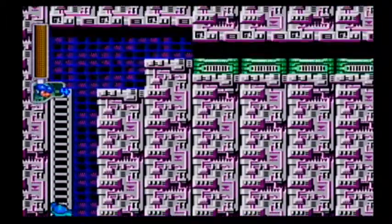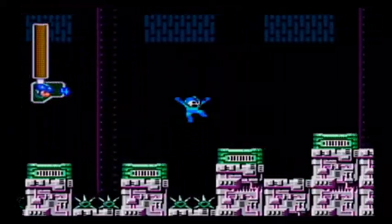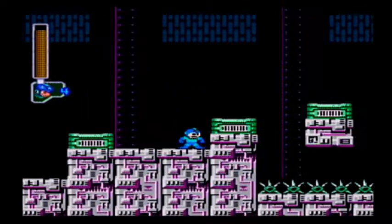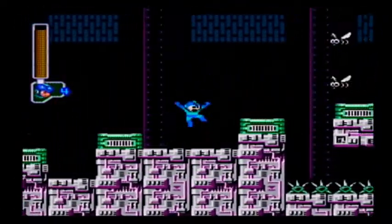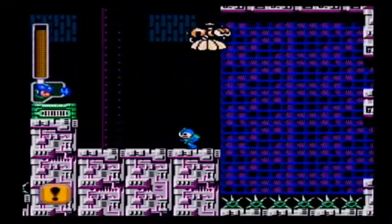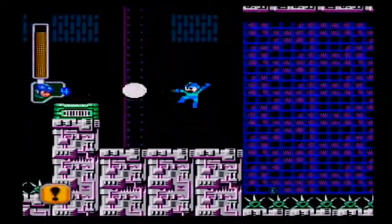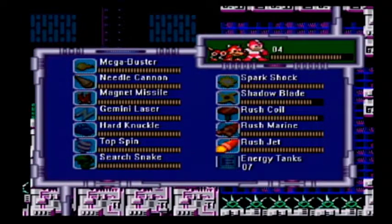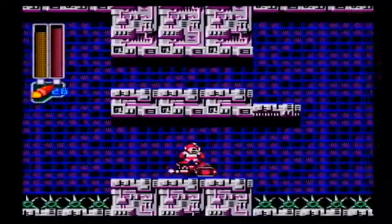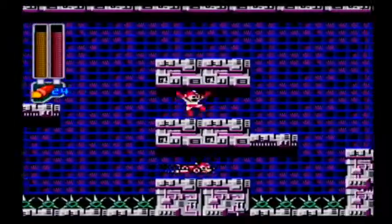Thankfully, this is a short enough stage. Oh, I should probably use Energy Tanks — I've got a ton of them. Yep, that's what happens — I scrolled two of the bees offscreen. They home in on you and they never go away, so that's just not very fun to deal with. Seven Energy Tanks — good grief. Why can't Rush Jet be this good in all the Mega Man games?